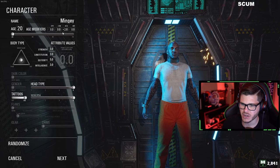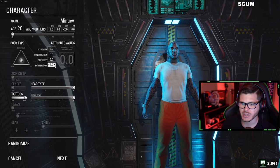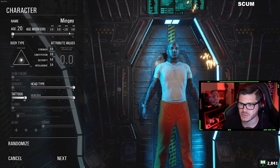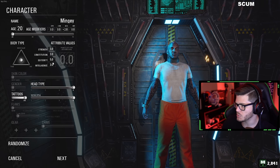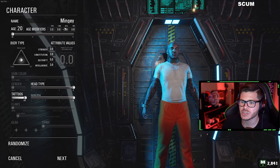These 14 attribute points can be distributed among the four attribute categories. Strength increases muscle size, caloric requirements, efficiency in carrying heavy equipment, recoil control, proficiency in hand-to-hand combat, and overall fast twitch muscle fibers. These fibers perform quick, powerful movements anaerobically and quickly fatigue.